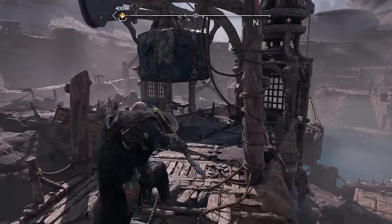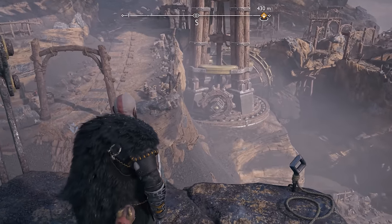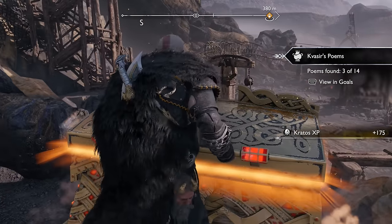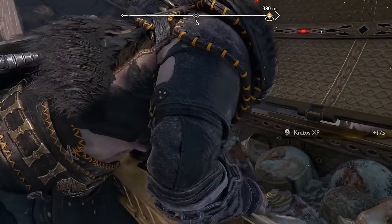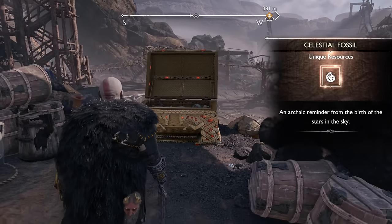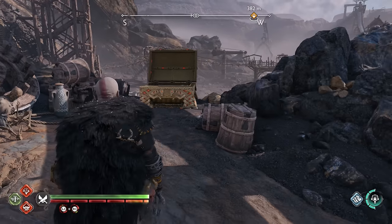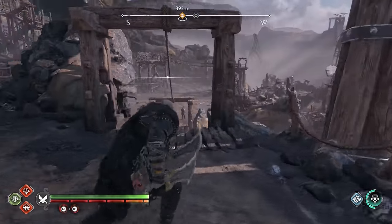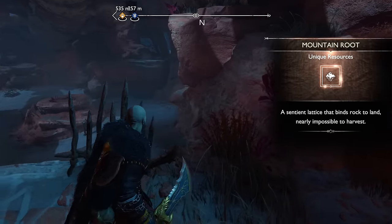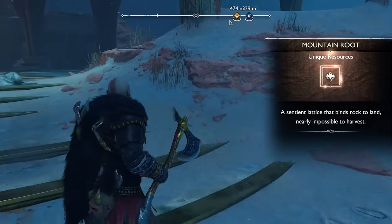This is assuming you previously collected them before New Game Plus; otherwise they will just drop whichever item you're still missing. That's why I fully recommend that before starting New Game Plus, you go ahead and collect all the major items in the 9 realms in the base version. For example, the legendary chest in Svartalfheim Mines that previously dropped the Pummels of the Undying Spire blade attachment now drops a Celestial Fossil. Similarly, the golden chest that gave us the Radiant Armor now drops Mountain Roots.